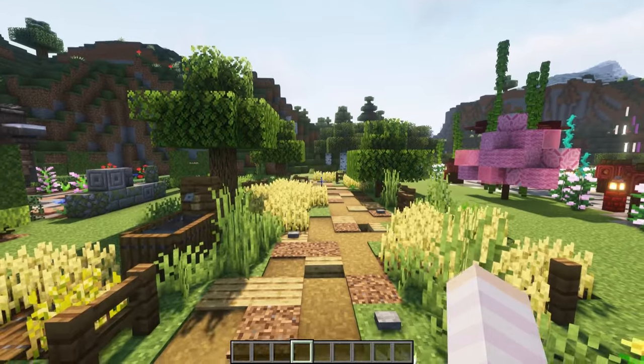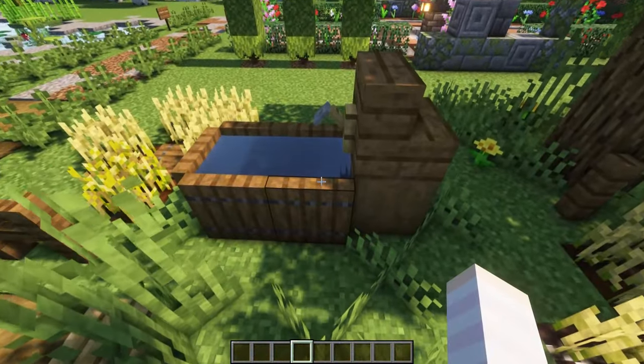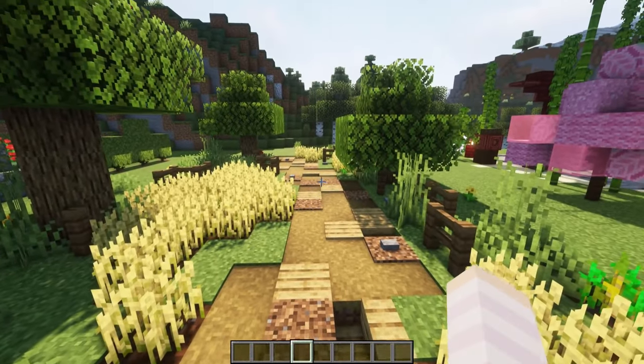You can also add some built features along this kind of pathway that work with the farm theme. I've got a little trough here, or you can add in perhaps a well or some lanterns.